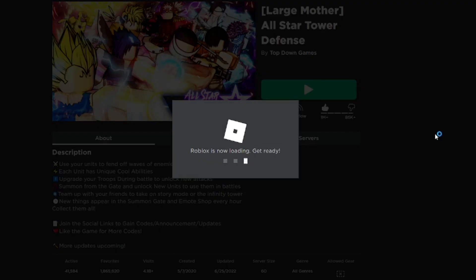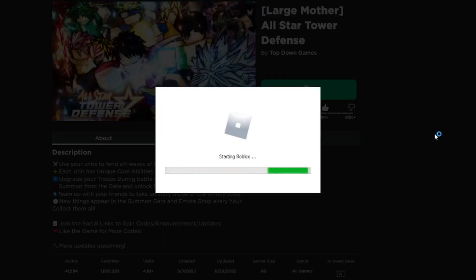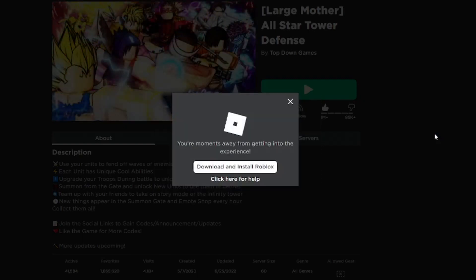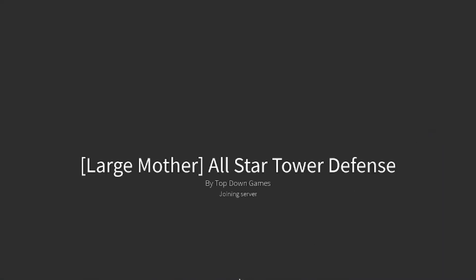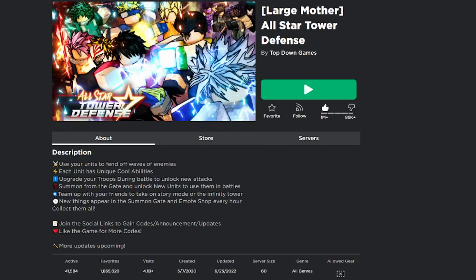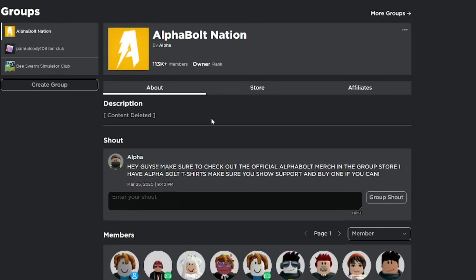I'm basically gonna show you guys all the working codes inside All-Star Tower Defense as of today — the 25th of June 2022. Make sure you watch all the way to the end and don't skip any parts, because if you skip you're not gonna be able to get the working codes. Before we get started, make sure you join my group called Apple Nation — I give out Robux on a daily basis every time I upload a video.